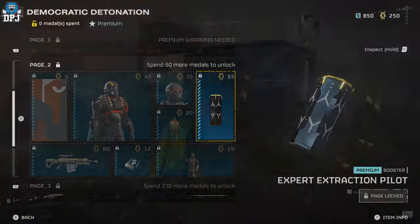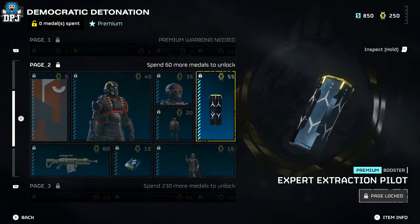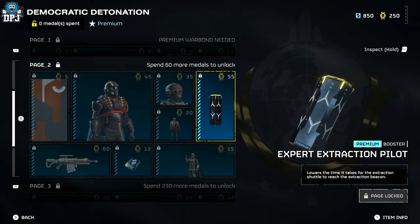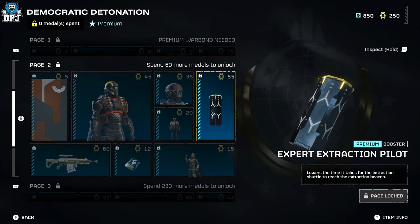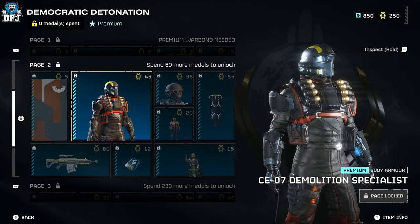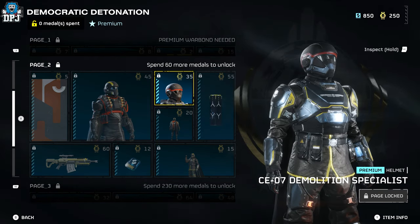Moving on, we have a new premium booster: the Expert Extraction Pilot, which lowers the time it takes for the extraction shuttle to reach the extraction beacon. Pretty cool, pretty helpful, pretty useful.